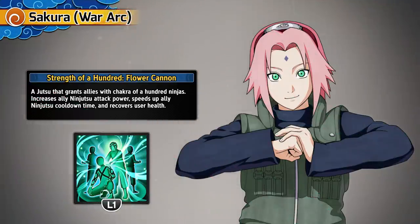Let's talk about the stuff that matters — let's break down her jutsu. First up, Strength of 100 Flower Cannon: a jutsu that grants allies the chakra of 100 ninjas, increases everyone's attack power and speeds up ninjutsu cooldowns, while recovering your own health.